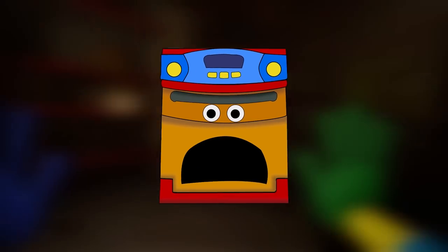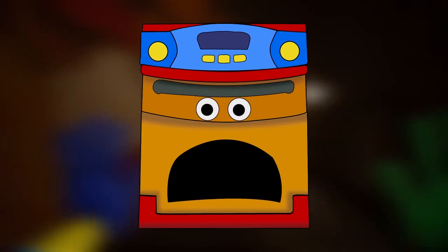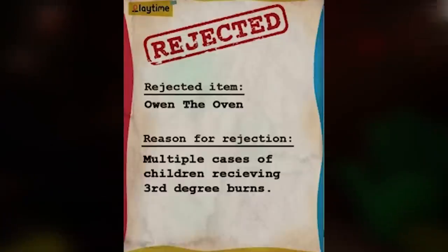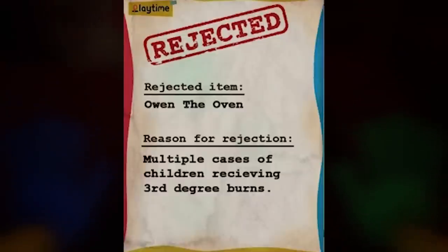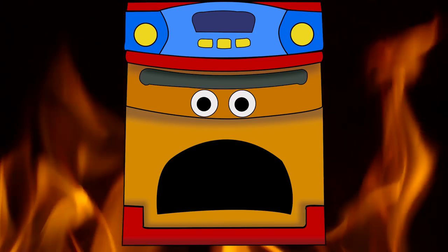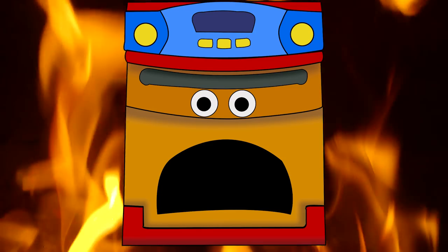One of the most problematic toy inventions they came up with was Owen the Oven. Owen was one of the rejected toys we see in Poppy Playtime Chapter 2. As we can see from the note, Owen was rejected because there were too many reports of children getting third-degree burns. Because of these traumatic and dangerous incidents, Owen was left on the rejected toy shelves to gather dust.